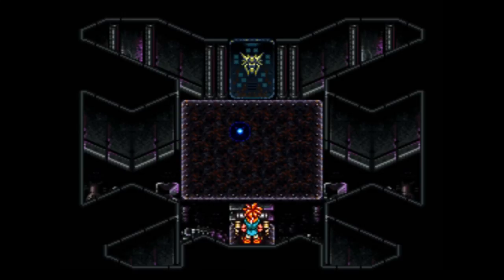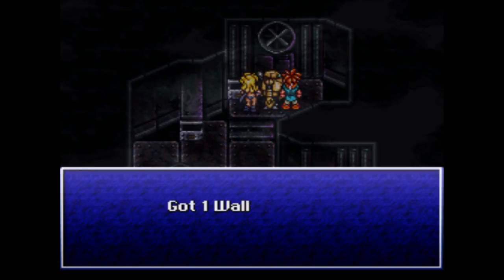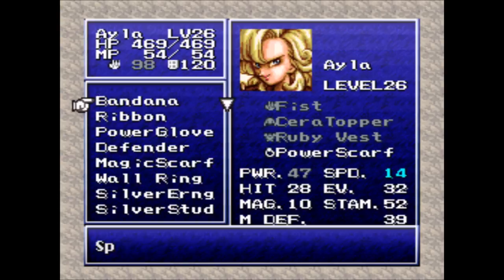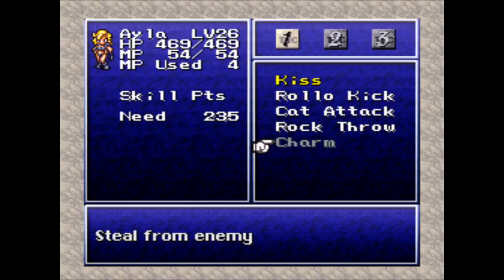I've made my way through. Let's see what we've got going on here in Bangor Dome - this is where we first came into the future, so that warp gate is still there. We get a charm top, full ether, and a wallet. The wallet can be equipped on anyone and basically makes it so you don't get any experience, but the experience you would have gotten gets turned into additional gold - useful if you want to grind up money or you're doing a low level game. The charm top is an Ayla-exclusive accessory that powers up her charm, which is essentially the stealing ability.